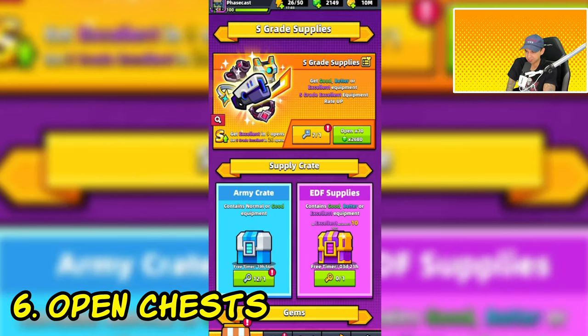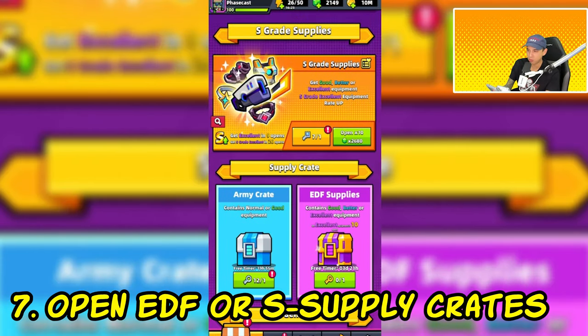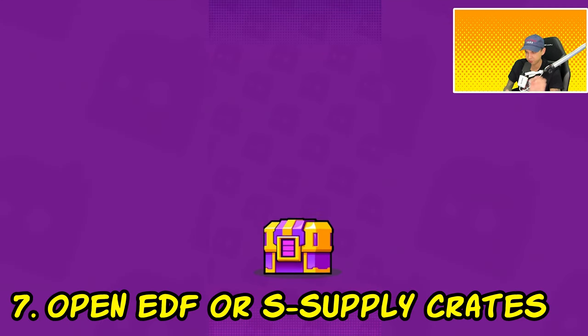Next, we have 'open chests or crates,' which means you can open up any crates in the shop as well as pet crates. People often save gems and keys specifically for these types of missions. Another mission might require you to open up EDF or S supply crates — the purple EDF supplies crate or the S supplies crate. We have six keys for this one.